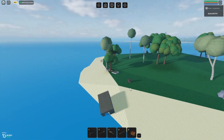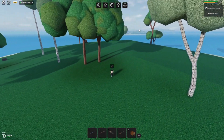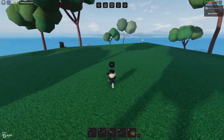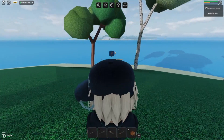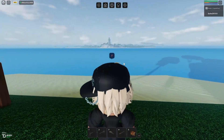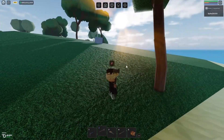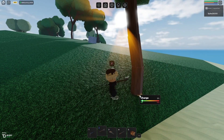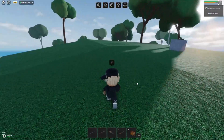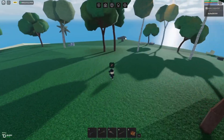First off, the main island's all the way over there. Stop right here and admire this view — how clean this looks. And honestly, you can really just pop some trees down here. Okay, let's get back to the main point. The shack is right there.